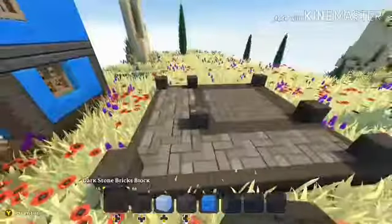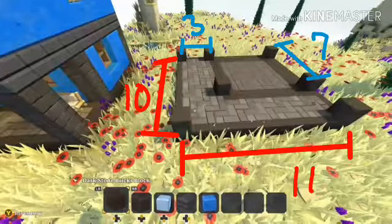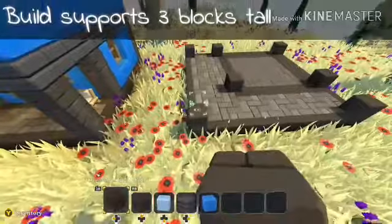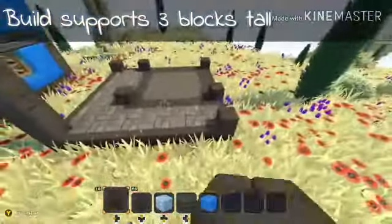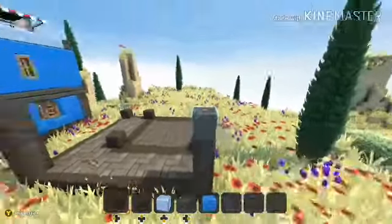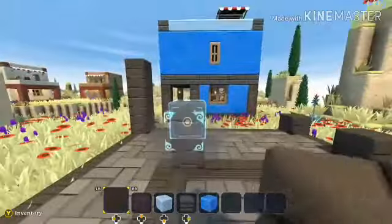It starts with an 8x11 block floor and there will be a porch around some of it. That porch is 3 wide and the majority of the living space is 7x7 — I think it could be 7x8. I can't remember.